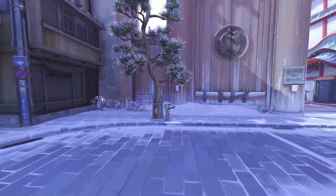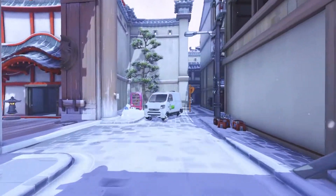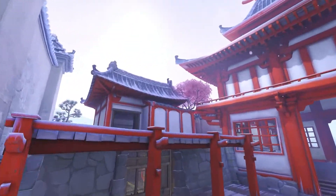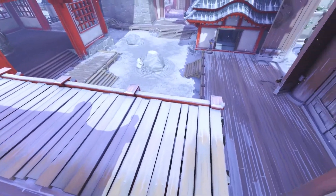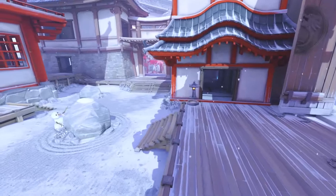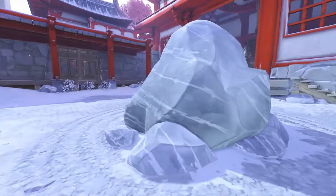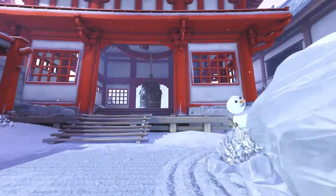To be honest, Hanamura isn't as Christmassy as I think King's Row is. King's Row has been done up a little bit more. But yes, it has been given a Christmas makeover. You can see there are patches of snow everywhere, snowflakes, and a snowman hiding behind a rock, just trying to peek out to see if the attacking team is coming.